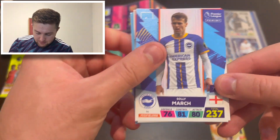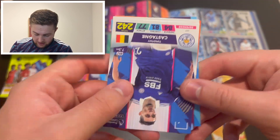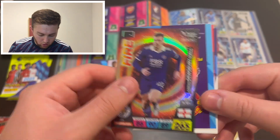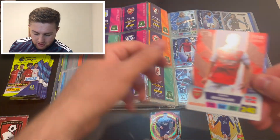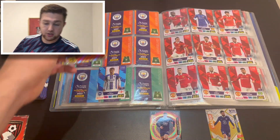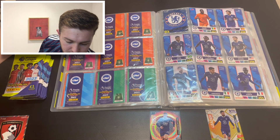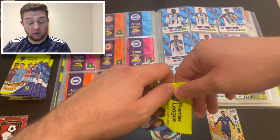There's our first need - that is Brighton's Soli March, which is fantastic. We've then got Martin Odegaard of Arsenal, Timothy Castagne of Leicester City, Connie Chukawemirka of Aston Villa, and a Leicester City midfielder - Kiernan Dewsbury Hall. And this could be another need - it is! It's the Manchester United badge, completing all our badges. Good start in our second pack - Soli March and the United badge. So we'll put the United badge in, and Soli March is one of our Brighton needs, so that's that page completed for Brighton.